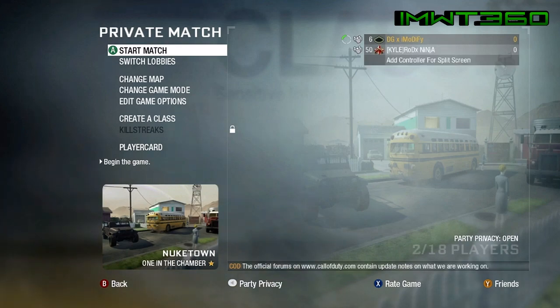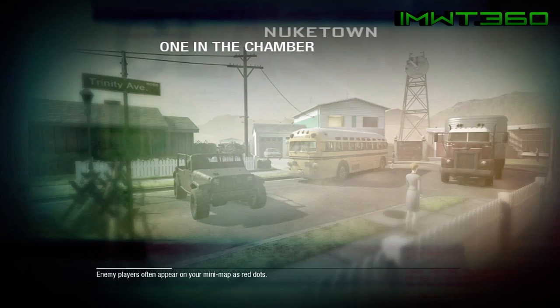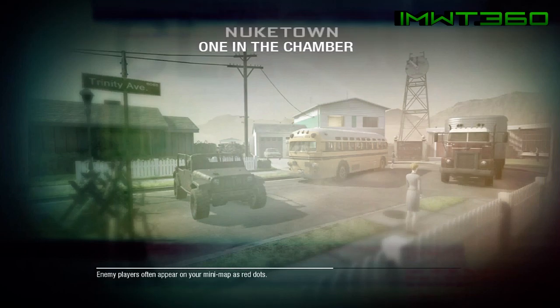As soon as you invite your friend into the lobby, go ahead and click start match and it'll start up on whatever map you choose — in this case One in the Chamber.